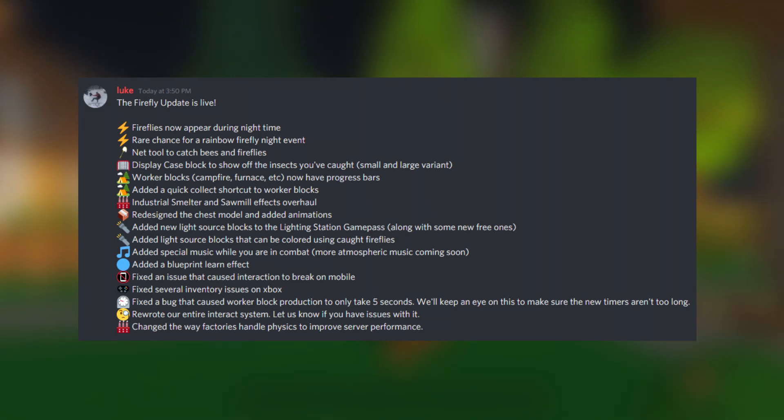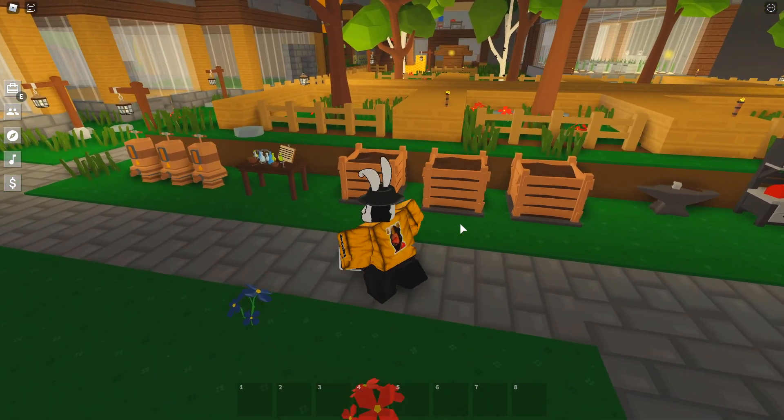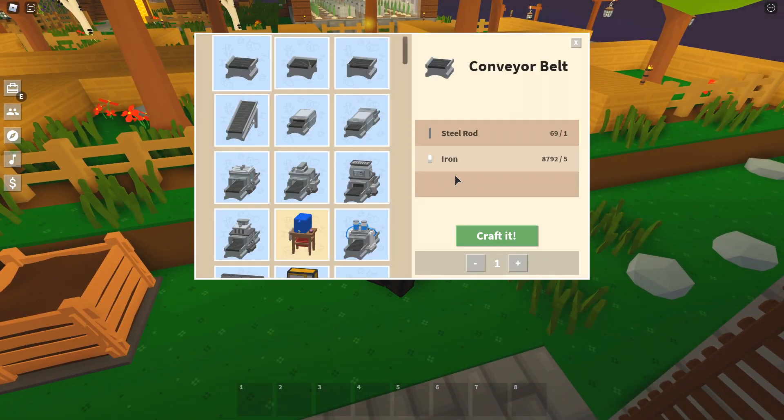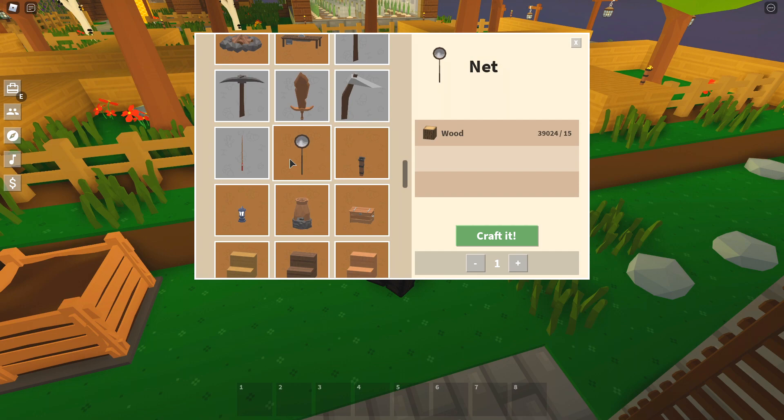Worker blocks - campfire, furnace, etc. - now have a progress bar, and a quick collect shortcut for worker blocks has been added. Lots of really small quality-of-life changes to already pre-existing features. Lucky for us it's still nighttime, so I'm going to come in here and see if the net is in the workbench - and sure enough it is.